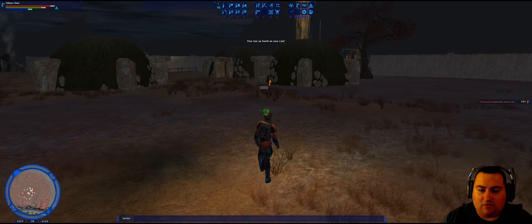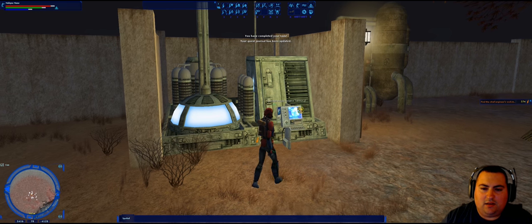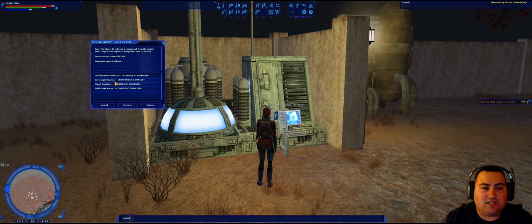Run over to the village sensor array. When you get there, it says 'Find and examine the sensor array.' There's a terminal here you're going to interact with — click and hold on it and go to 'Access terminal.' A box will pop up and you'll see four components that are damaged: the configuration processor, the gyroscopic receiver, the signal amplifier, and the solid state array.